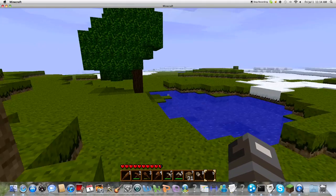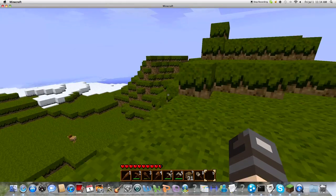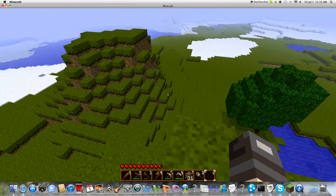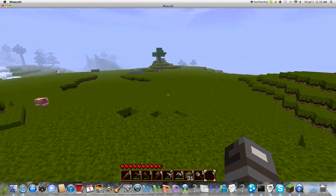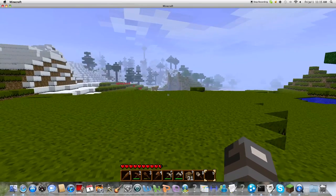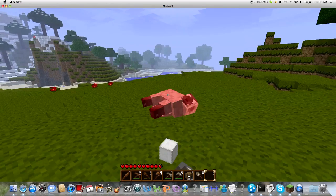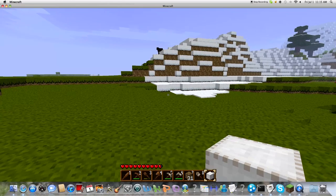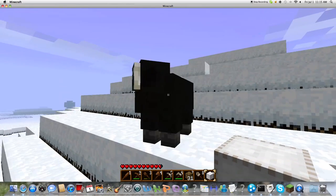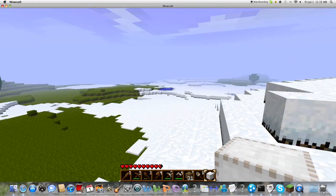Now I'm gonna go searching for some sheep so I can get some wool, so I can make a bed. And there are no sheep here. Okay, there's a sheep — two sheep. Doesn't really matter what color they are, you can get two different colors. You want three wool from the sheep. So here we go — one, two. Hopefully they'll drop more.